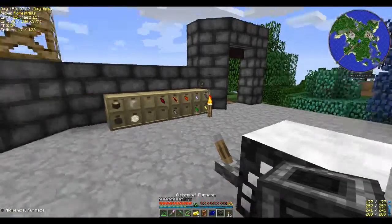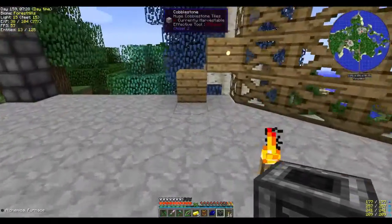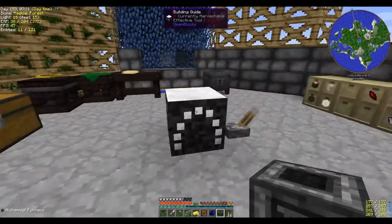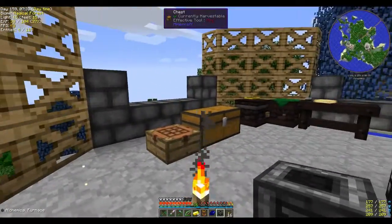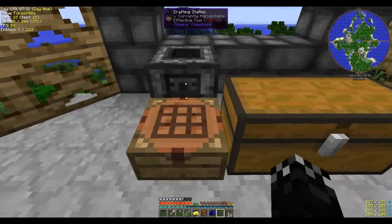You throw four logs in and a bit of iron and you get a piece of Thaumium, which will help when I need to make machines. We've got the furnace here — I'm not sure where to put this yet. I'm thinking it may go against this wall, or I kind of want to put it here. I'll have to move these items out of the way — let's just drop it there for now. Move this crafting table, just for the moment.